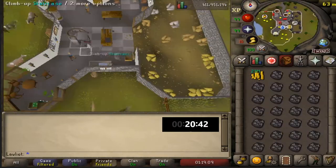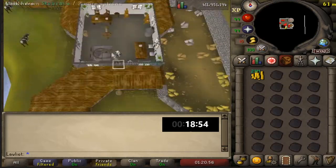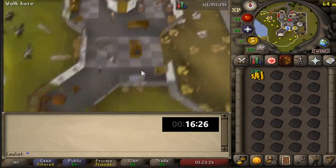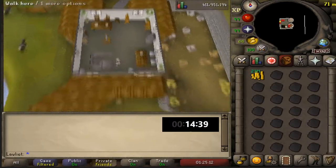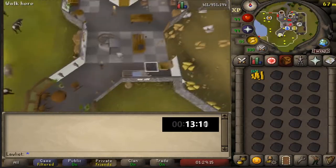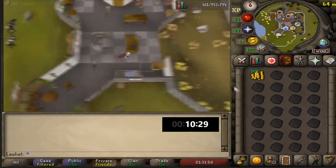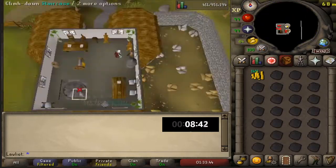The intensity of this money maker is pretty interesting — lots of clicking, similar to efficient skilling methods. Once you get into a rhythm it becomes second nature. The hardest part is finding the Tanner, because every time you go up to the second floor he seems to be hiding somewhere different — it's literally a game of hide and seek. Besides that and the mindless clicking, it's not too bad. It's not very AFK, but when you see the profit it's a pretty good deal, especially if you don't have access to higher PVM content like Vorkath or Zulrah.